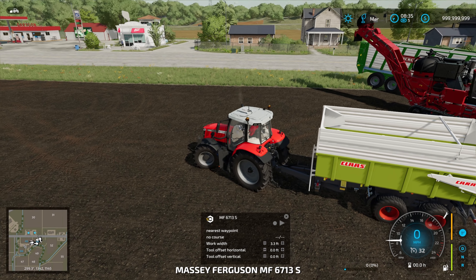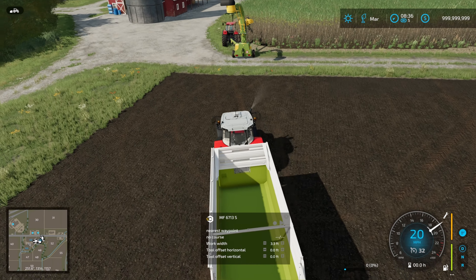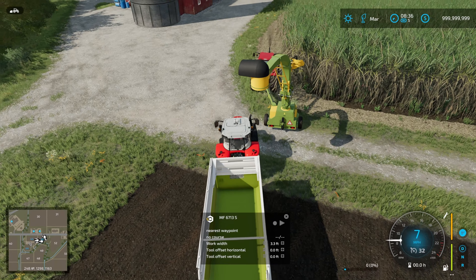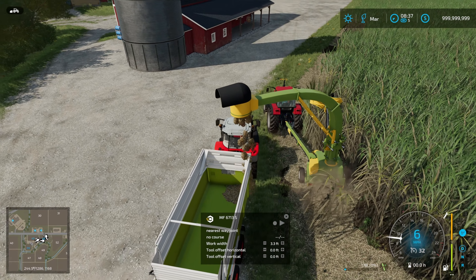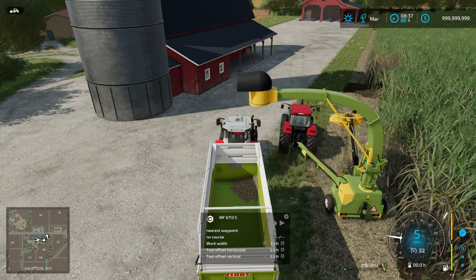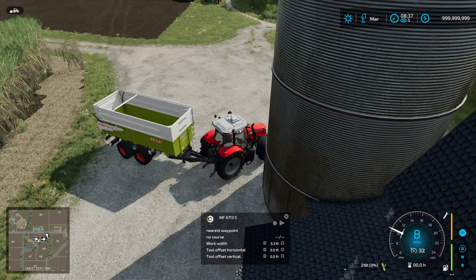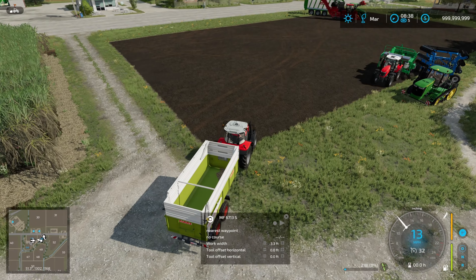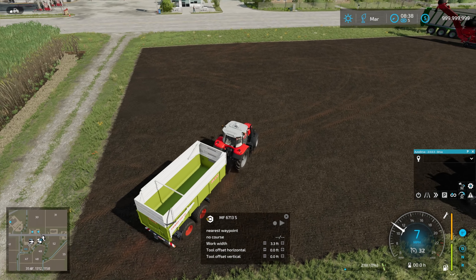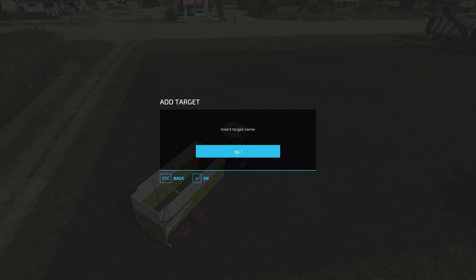We've got this Massey Ferguson with the Class cart trailer that is used for almost everything. I'm just going to get the first little bit going around that corner and then get AutoDrive set up. We don't really have anywhere that we're going to tip, so we're going to get AutoDrive up, get into editing mode, hit record, drop a waypoint here — this will be our tip point. I'm not going to harvest enough that we need to tip. Then drive forwards and create another waypoint for the 'gain field' and loop that around.